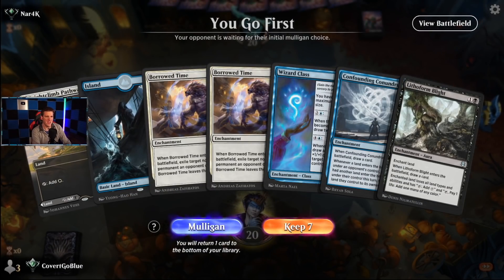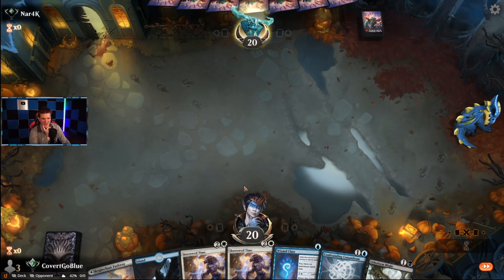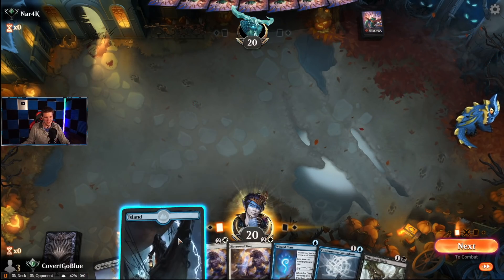This hand has black or white mana, confounding conundrum, and two Borrowed Times for interaction. I didn't hit apply styles — I have never bought cosmetics for any of these cards, and I find either one unacceptable. What's with all these normie cards? Can I mulligan into more cosmetics? That's some serious streamer privilege — that's detestable.